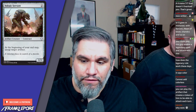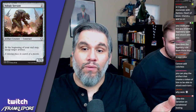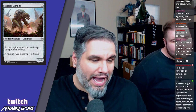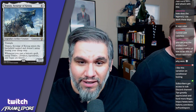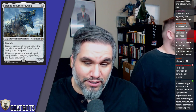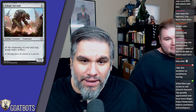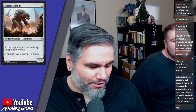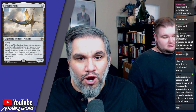Voltaic Servant — two mana for a one-three. At the beginning of your end step, untap target artifact. We found our companion for Traxos, Scourge of Kroog! Not only does the Servant originally untap Traxos because it's an artifact and therefore historic, but in future turns it can untap him again at the end step, giving him a kind of pseudo-vigilance. Pretty good.